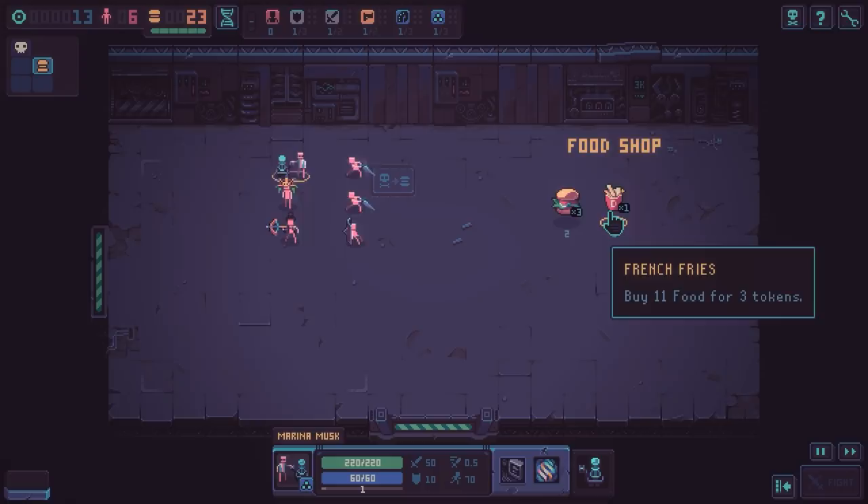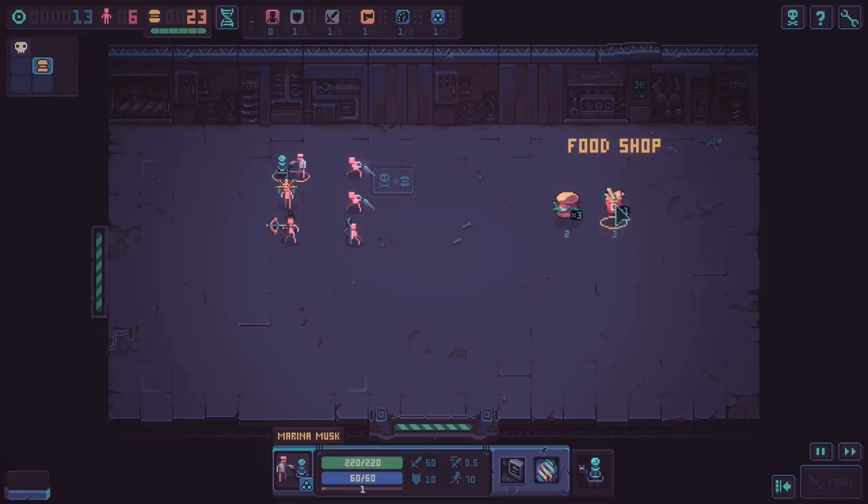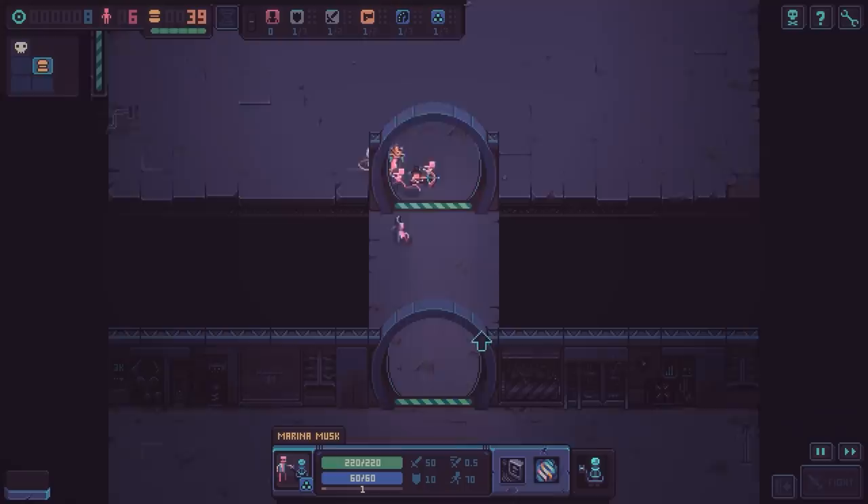Now I'm thinking: buy 11 food for three tokens or seven food for two tokens. We're going to do this one — the economics just makes sense. Actually, we're going to buy all of the food. At this point, let's go down. I don't think we're ready to fight the end boss — that's kind of scary.